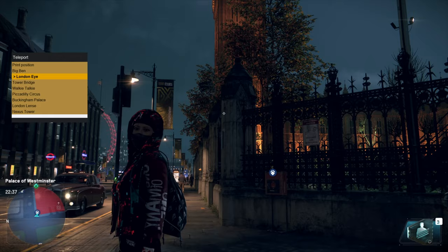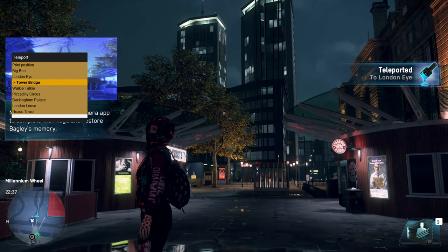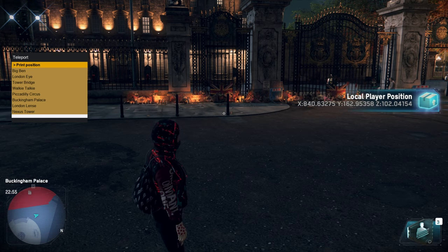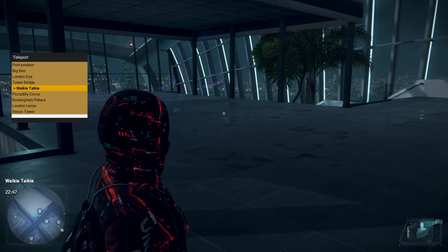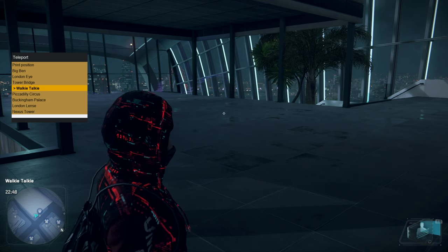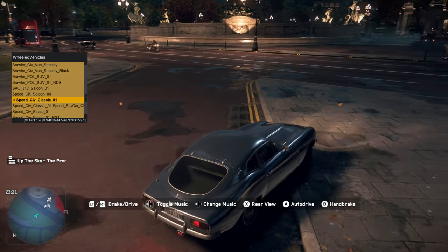The next section is the teleport section, which is exactly what it sounds like. You can teleport to different high-profile areas on the map and print your exact coordinates on the screen. It's really cool because you can teleport to some story locations after the mission is done — the assets are unloaded but the area is still there, so it's like an empty room.